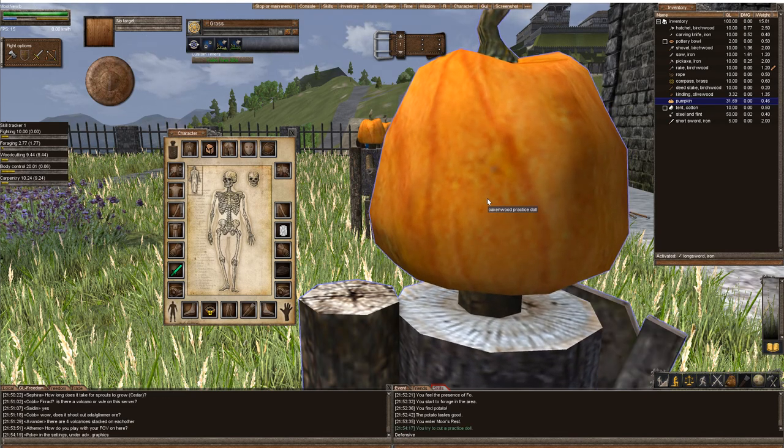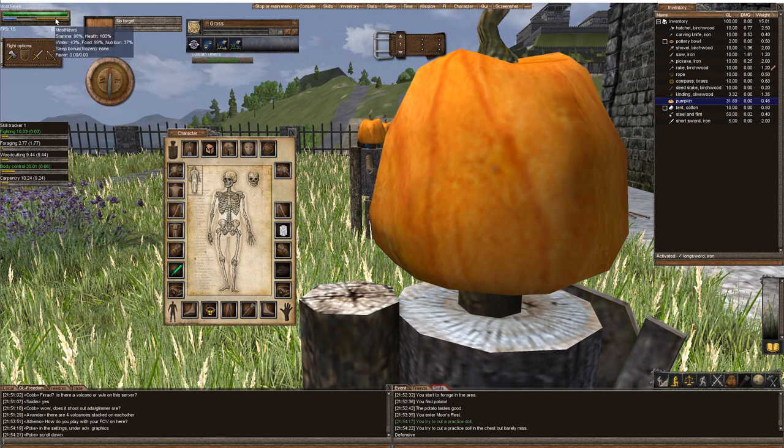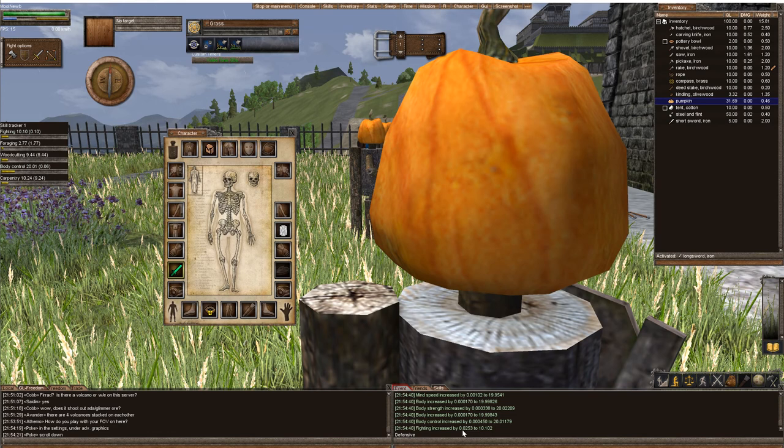It's just time, actually. You'll see the longer we do this, your stamina is going to go down. You see how my stamina is at 98%, 97%? But look — my body control is increasing, my fighting is increasing. If you click on skills, you can look here: body control, fighting. Remember, in order to ride a horse, you need 21 body control.